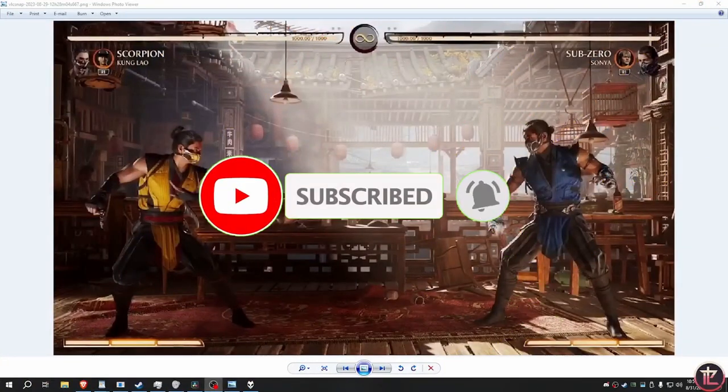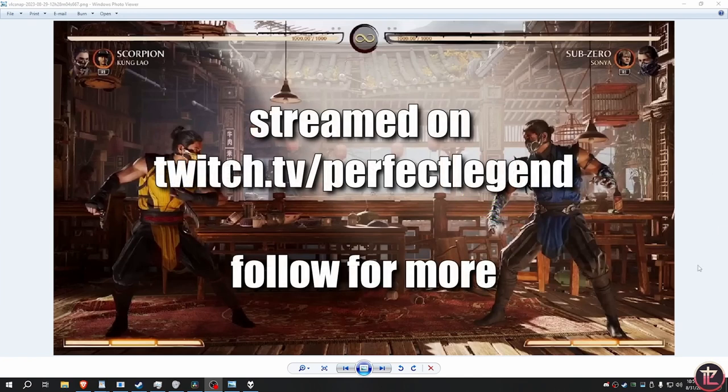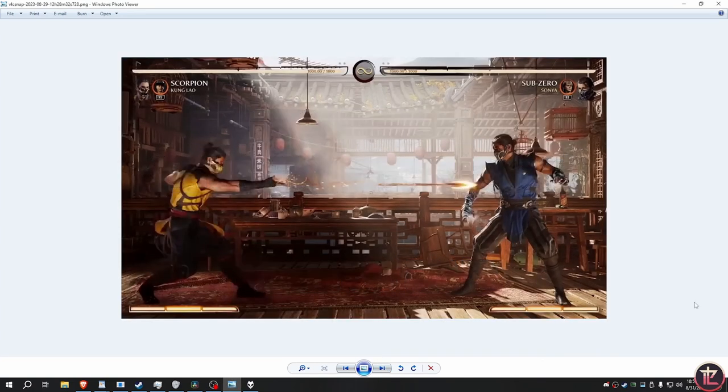Here's basically the round start where they show the Scorpion breakdown. The spear is full screen, and the move looks faster in this game than it has been in other games — I think they've nailed what it's doing. I don't think it hits mid though; I think you can still neutral crouch it, but it's still going to be a full screen check.